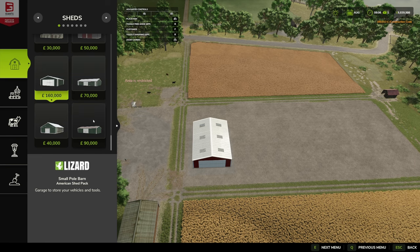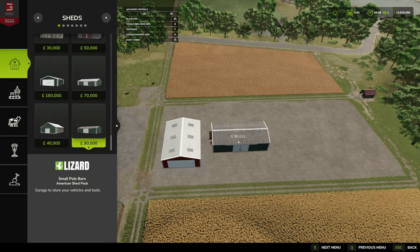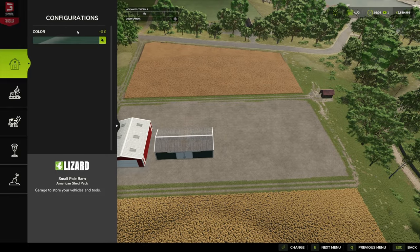Next we'll have a look at the Small Pole Barn. Do our little twist so the doors are all facing the same way. Hit F to jump over to the color picker — it keeps trying to scroll every time I roll back over — and we'll go blue.